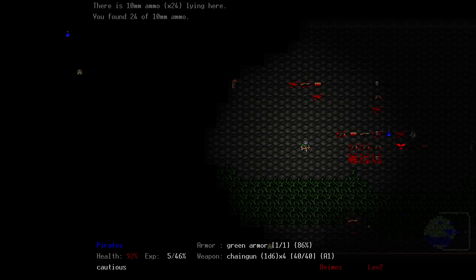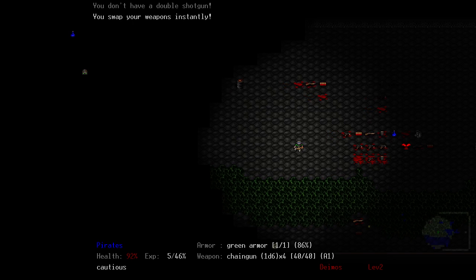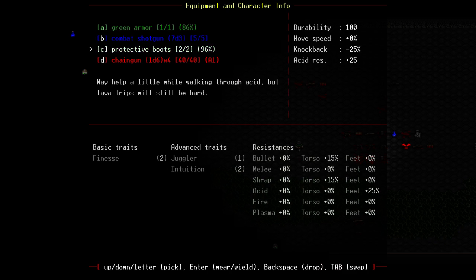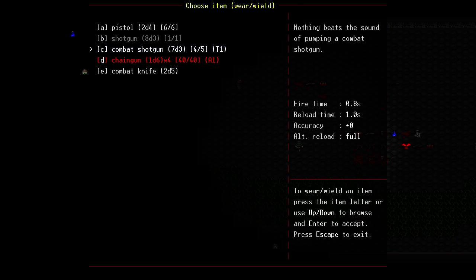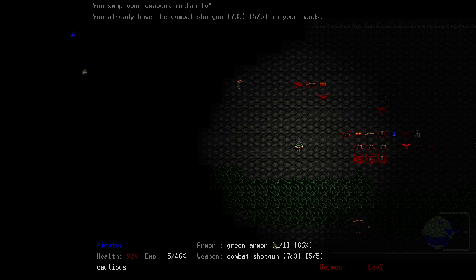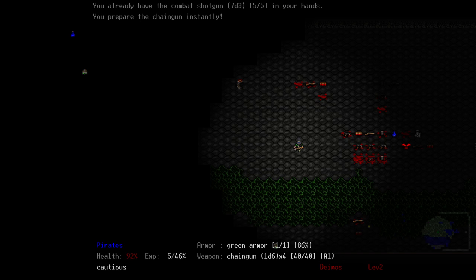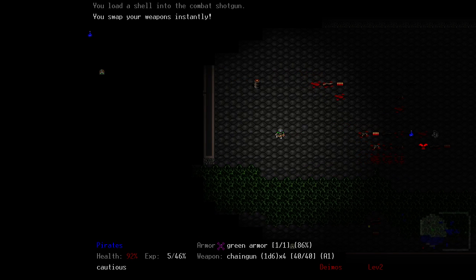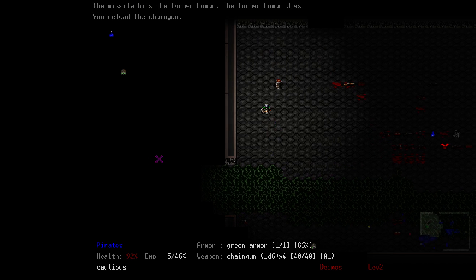Let's pick up some ammo just in case. The chain gun is full. That's just a regular combat shotgun — wait, that's the one we want. I have the wrong shotgun in my hand. There we go, sorry guys.